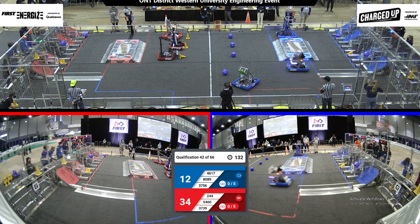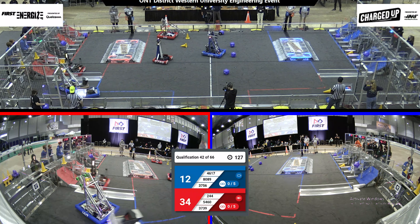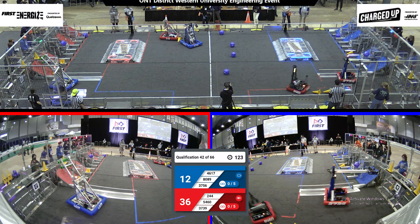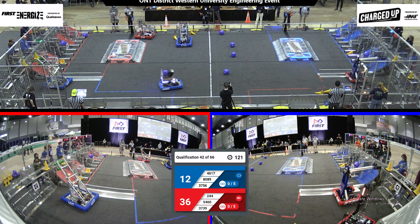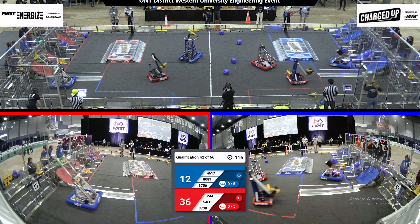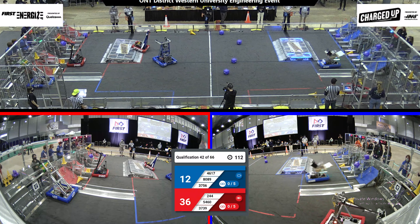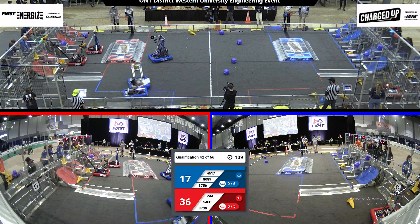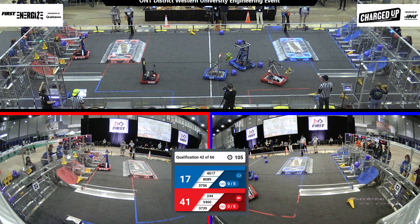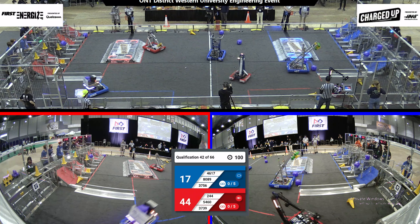Moving on to teleop, all three robots moving and looking to grab some cubes and cones. On the red alliance, looks like team 5460 and 3739 looking to grab some cones. Over on the blue alliance looks like they're grabbing more cubes — 8089 up at the substation looking to grab a cube from their human player.